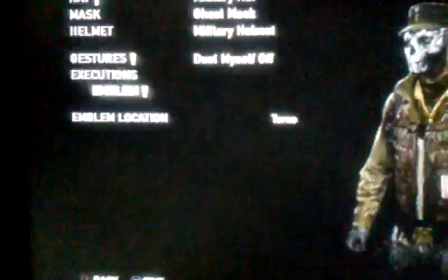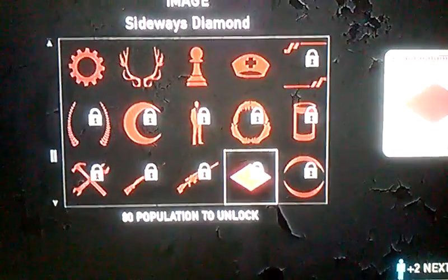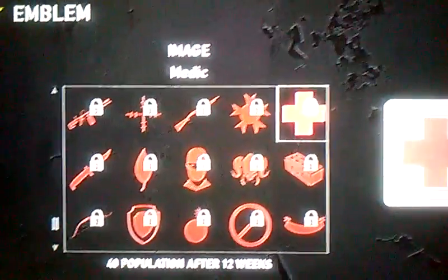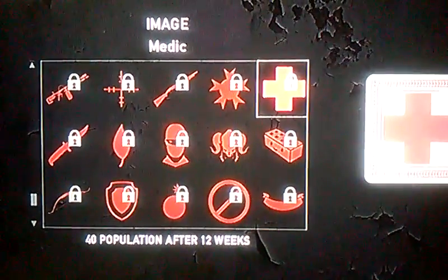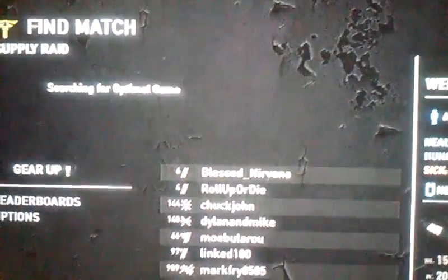Start the game up. While the lobby is setting up, go to customization, select emblem, go to the emblem layer you want to change, and scroll down to the emblem you want — even if it's locked. For me I want the medic. Just have it sit there until the game starts, until they bring up the menu — just like they just did.